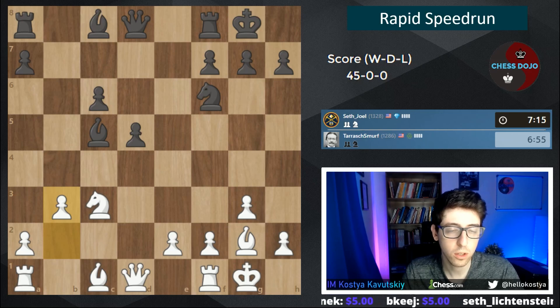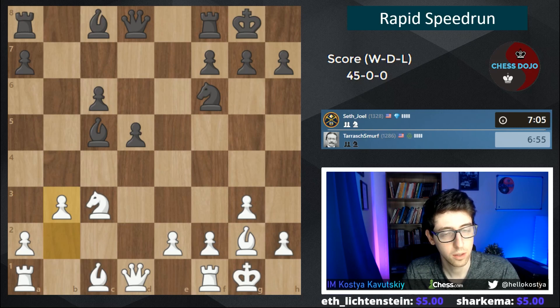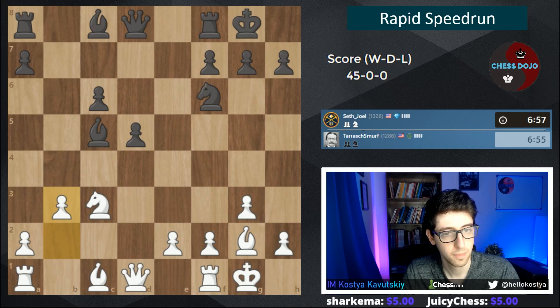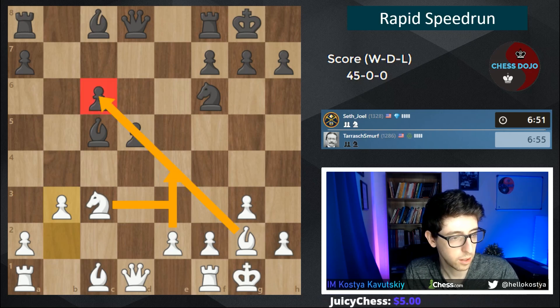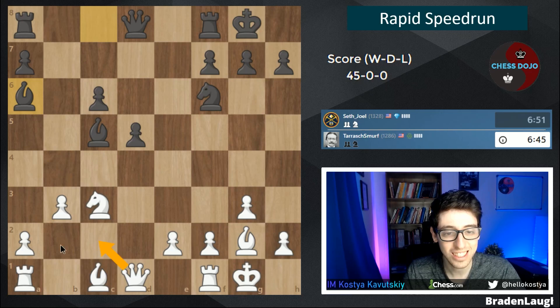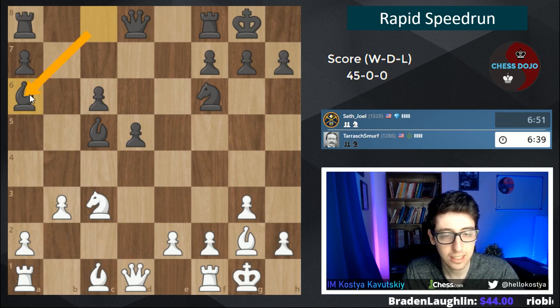For black it's important to create active play, which is not always obvious how to do. If we break with e4, then one day the c-pawn will be isolated as well. All I've been talking about for the last three minutes is how things are going to the c-file. Bishop a6 — that looks like a good move.